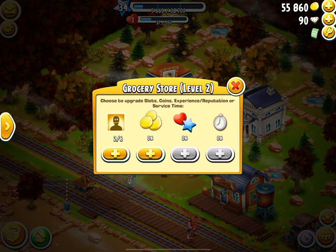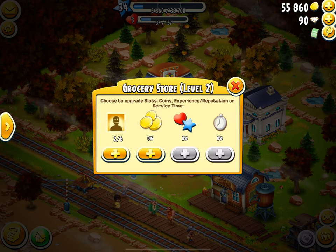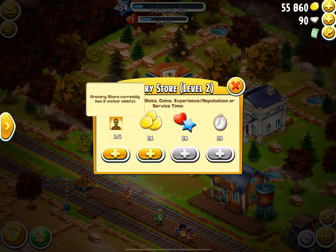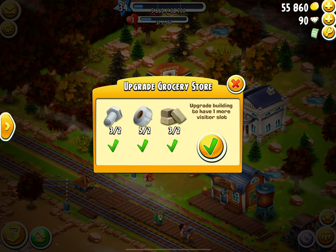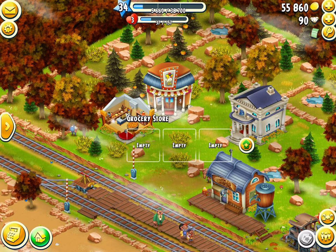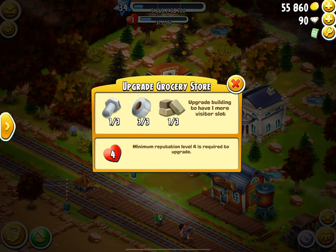As you can see, we now have two options to expand or upgrade, but to begin with you want to focus solely on how many slots you have in the stores, because that means you can serve people faster. This upgrade takes bolts, tape, and a stone block. Once done, it will take another reputation level to do more.